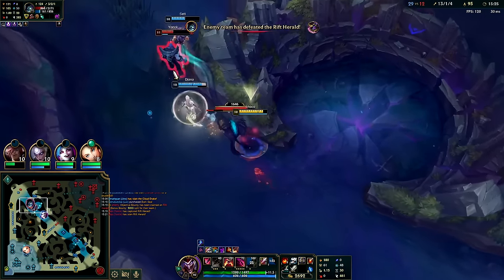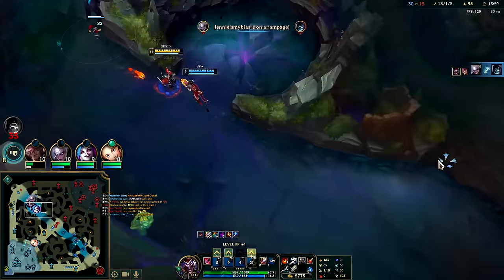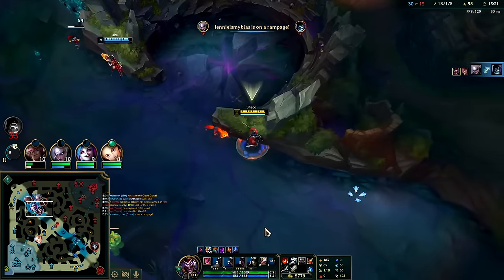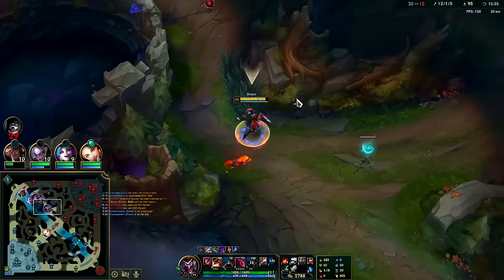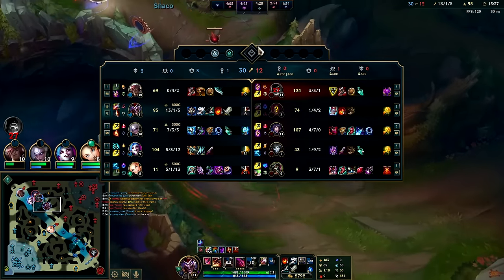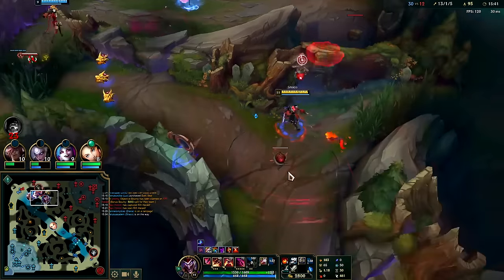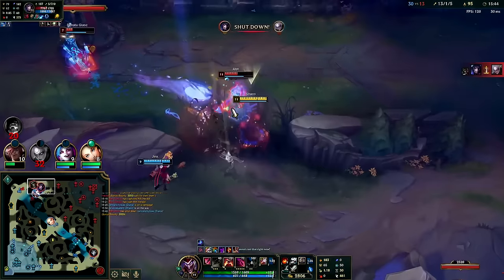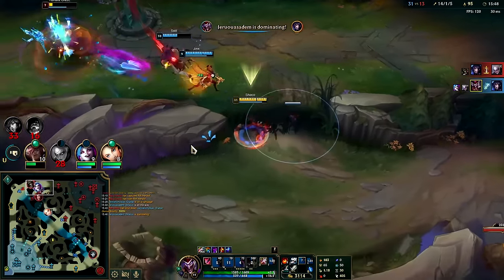I want this objective - drop a box, get an assist at least. We're on two dragons and three grubs, so we're sitting pretty in terms of objectives. I don't have R and I'm pretty squishy - I'm only one full item. Auto, Profane, E - down she goes. I'll get a defensive box down here.